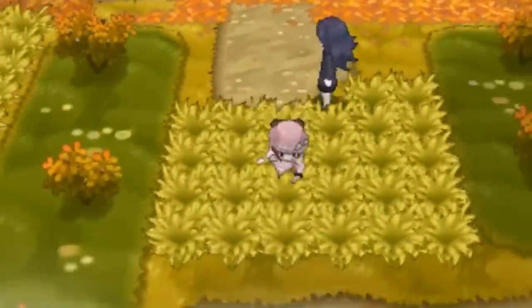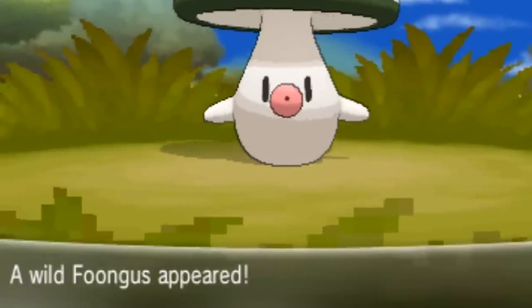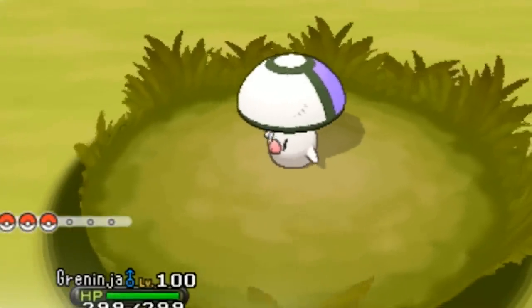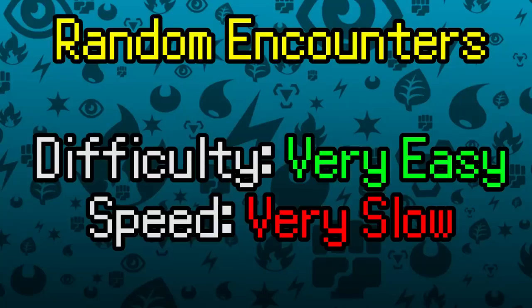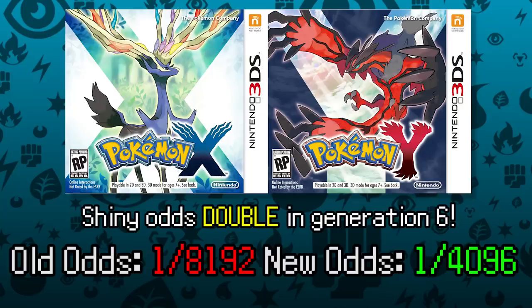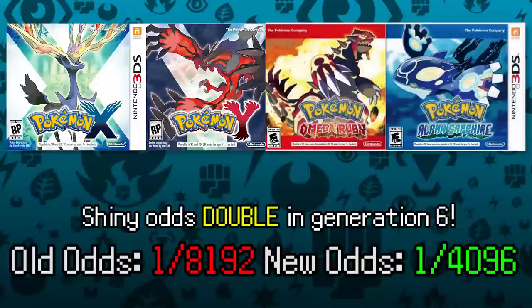Starting things up are random encounters, the most basic way to find shiny Pokémon. All you have to do is go out into the grass or water and randomly encounter Pokémon. Starting with Pokémon X and Y, the odds of finding a shiny Pokémon in the wild actually doubled — it used to be 1 in 8,192, but in both sixth generation titles your basic rate is 1 in 4,096.